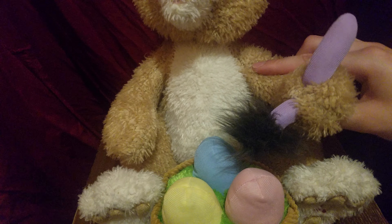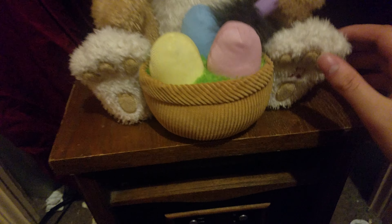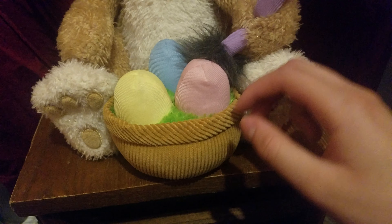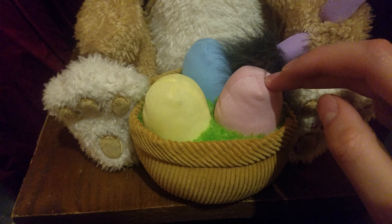And this arm right here is poseable. He's holding a paintbrush with a purple handle. And here's his really big feet with the music note button on this one. And here's his basket with three eggs in it — we got a blue egg, a yellow egg, and a pink egg.